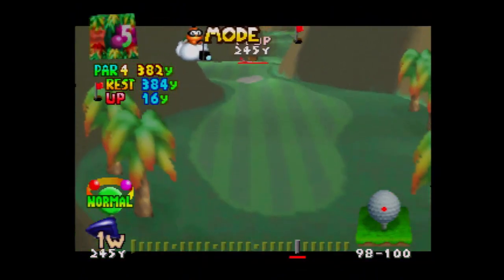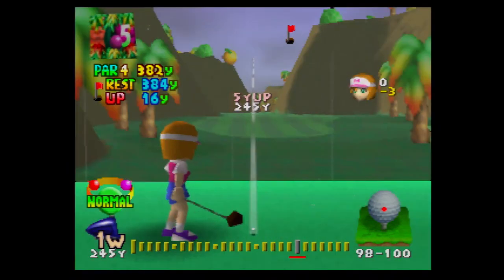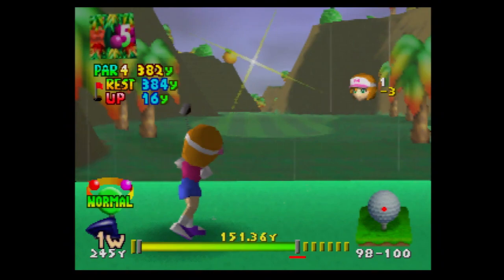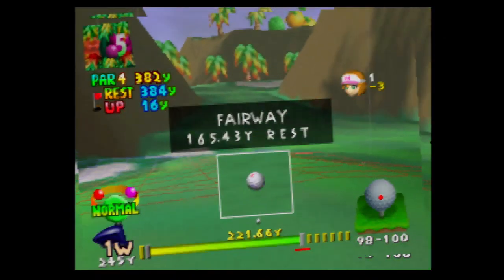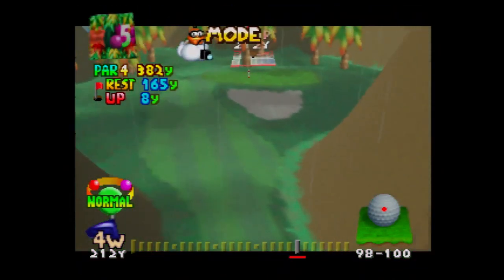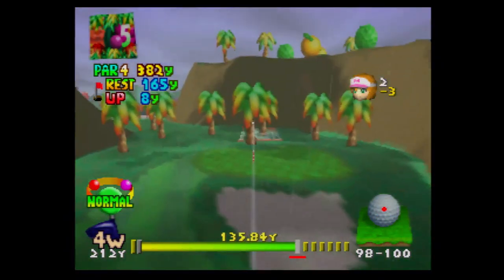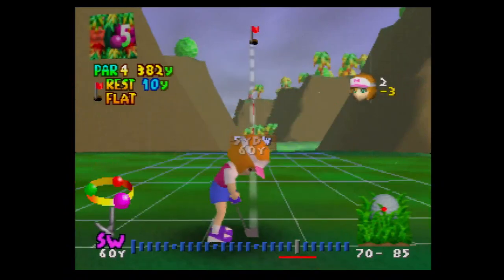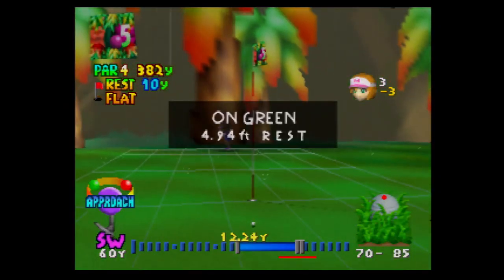We hit it around here the first time. I don't want to use a power shot because that'll probably get it in the bunker. 165 yards — let's try forward but not all the way. That actually overshot it. Oh, that almost went in. We're going to do one more attempt at this hole and if it fails I'll start cutting out the footage.